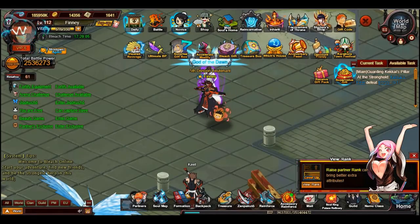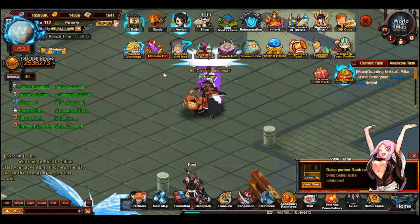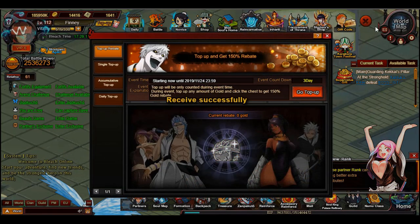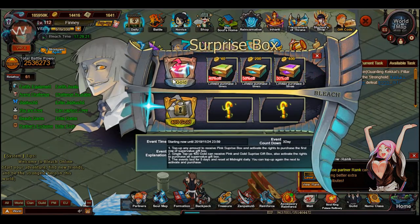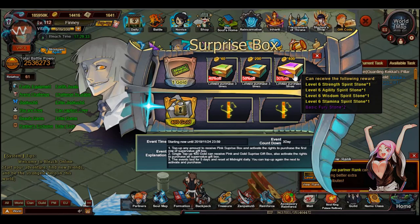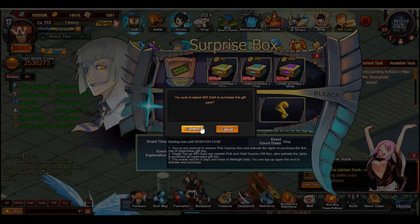What's going on guys, it's Wefinny here. Today I'm hoping to get T1. I did a one dollar top-up yesterday and a one dollar top-up today. The reasoning is that the Shinji surprise gift box unlocks the first one for the one dollar top-up, and on the last tab you get two fury stones plus a bunch of stones for 400 gold, which in my eyes is very worth.